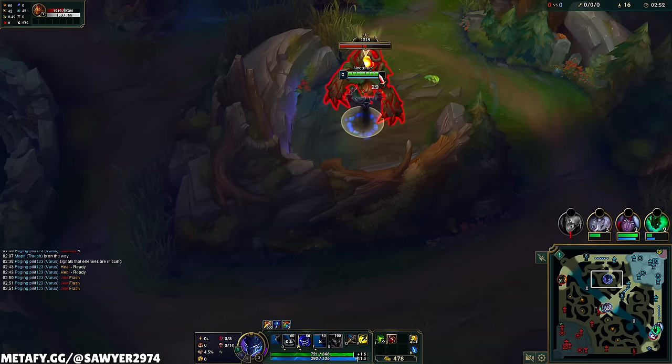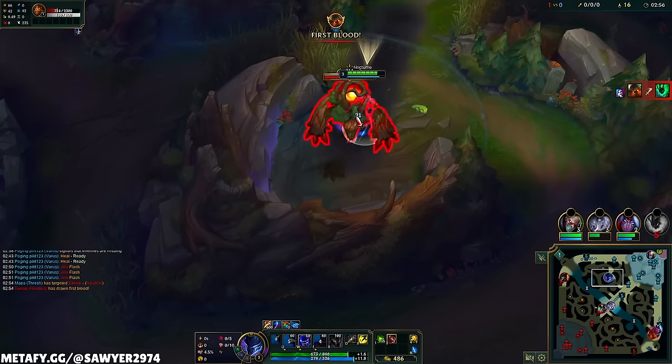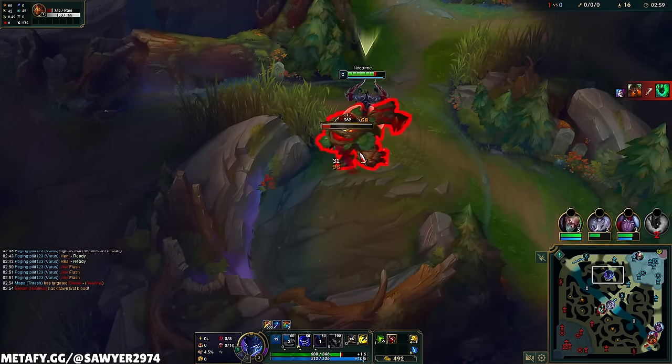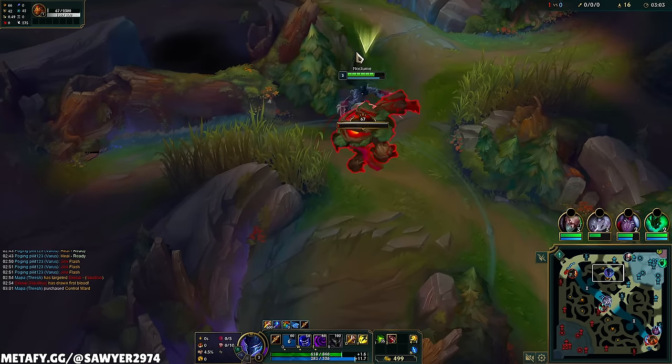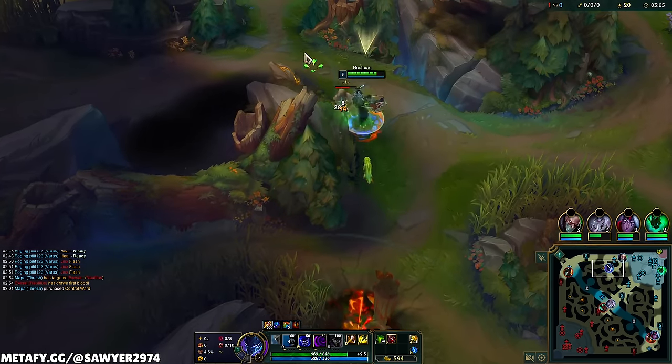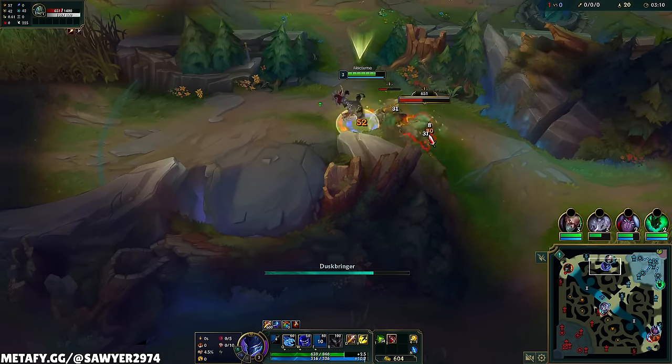For the runes, we have Lethal Tempo, Triumph, Alacrity, and Coup de Grace — gives us more DPS. Then Ultimate Hunter and Eyeball Collection will give us more snowball potential once we start getting some kills. Remember, although we're playing more bruiser, we're still going to function like an assassin. So more AD, more damage, and definitely more ultimates is going to be pretty useful for us.